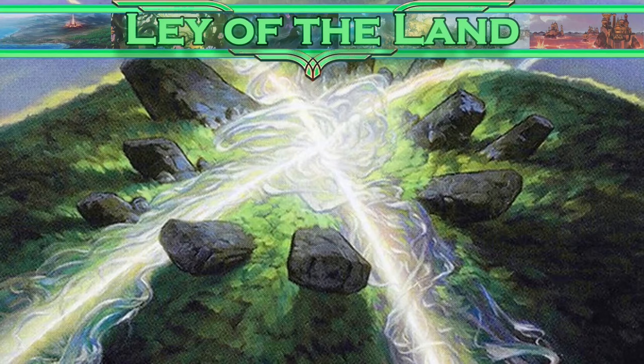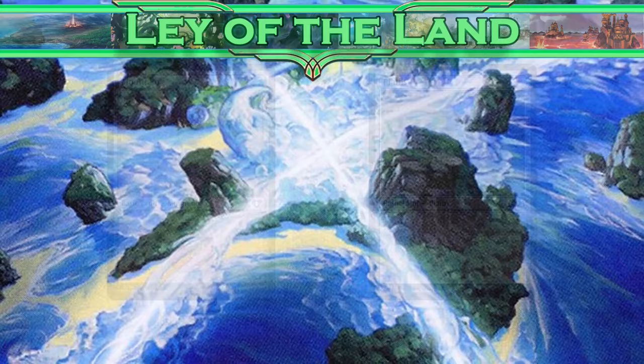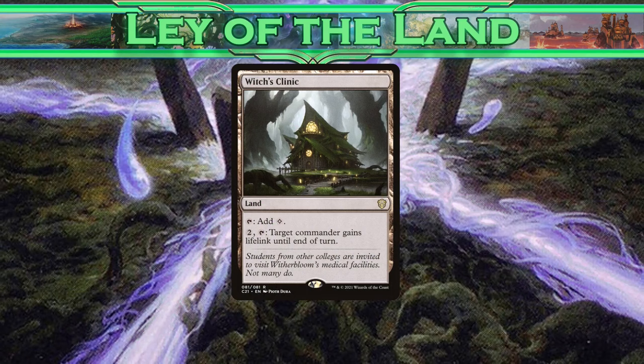So what do our lands look like? Two-colored decks can get away with a lot of basic lands and a small number of duals. But in fact most of our key pieces are white, and we don't really need to dip into red very much at all until we're going for the win. So our land base is even less demanding than usual here. We're still running these lands for fixing and Witch's Clinic to give Avacyn lifelink, but apart from that, it's very basic.